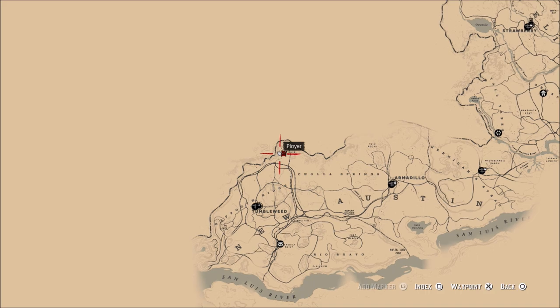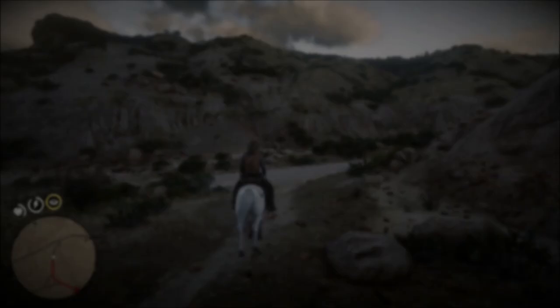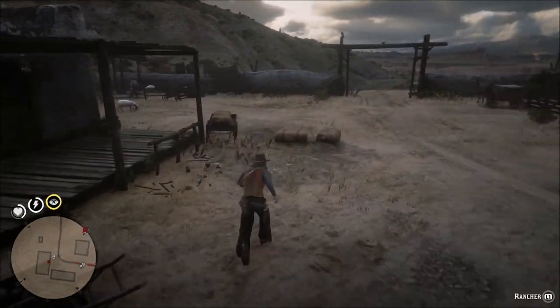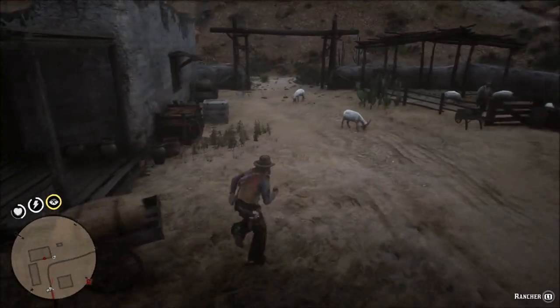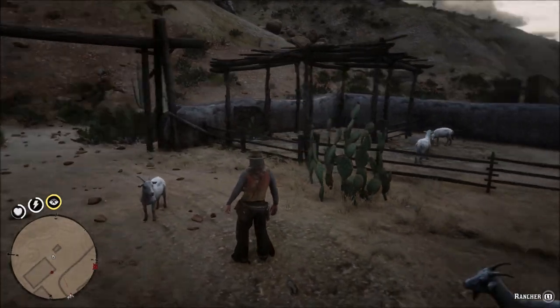This is in New Austin above Tumbleweed, kind of up in the top corner in the fork in the road. Now you will have to have completed the story to be able to access this area, but once you can access it, kind of go back to the back edge of the farm here and there is a Ram Skull Mask hanging on one of these posts.